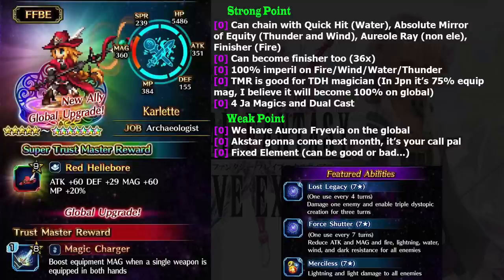She has innate water element, and she is also able to chain with Absolute Mirror of Equity. For Dead Moose, she has thunder and wind elemental. So she is a good partner for Pyroglacil as well. And of course, Aureal Ray — it is non-elemental hybrid — she is very good. She is also able to deal fire damage, but it is a finisher attack. She is really a very versatile character. She also has a very strong finishing move — she has 36 times hybrid as a finisher. Another good thing about her: she is able to imperil fire, wind, water, and thunder resist by 100%, which will double your damage output immediately.